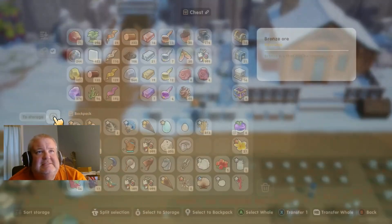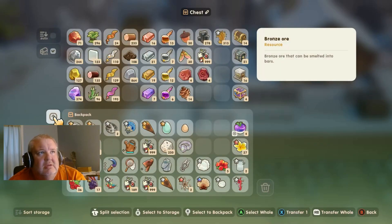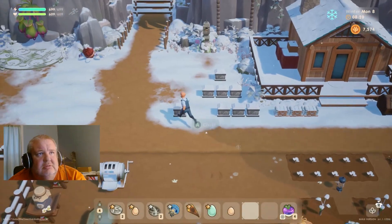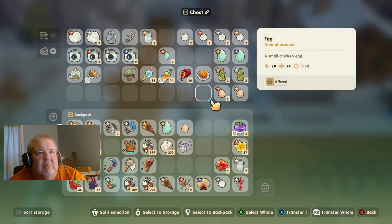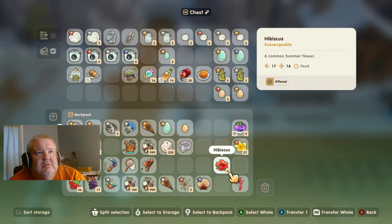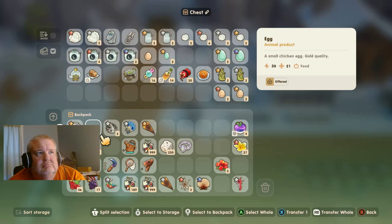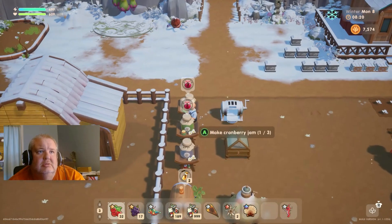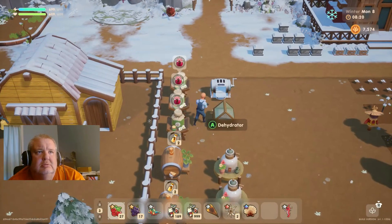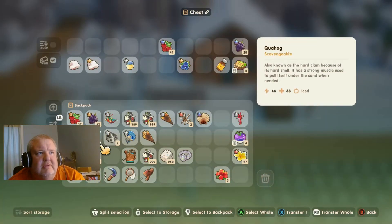We're at about 7,800 gold — 7,500 — and our inventory is packed, which is making it even more difficult to see what we have than usual. Which, as you can probably imagine, is making everything super fun. Alright, so most of that is done.